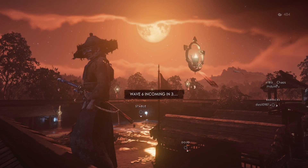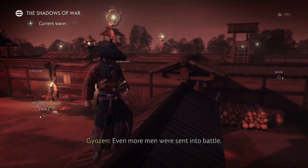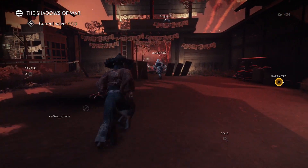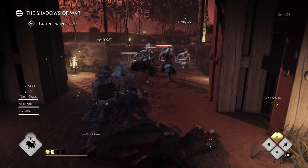Before we get into the build, I think it's important to talk about the build's playstyle. One of Ronin's best strengths is its ability to heal and support its allies. However, the other thing Ronin excels at is its ability to stall and hold a point for as long as possible. This build will focus on that.